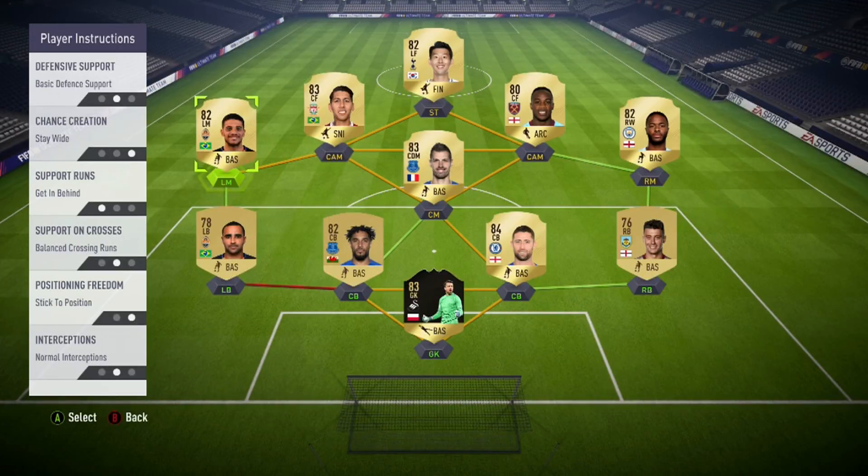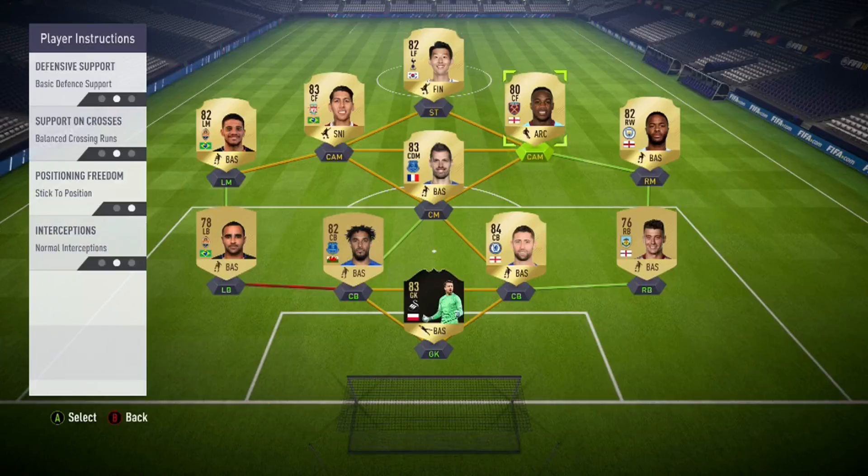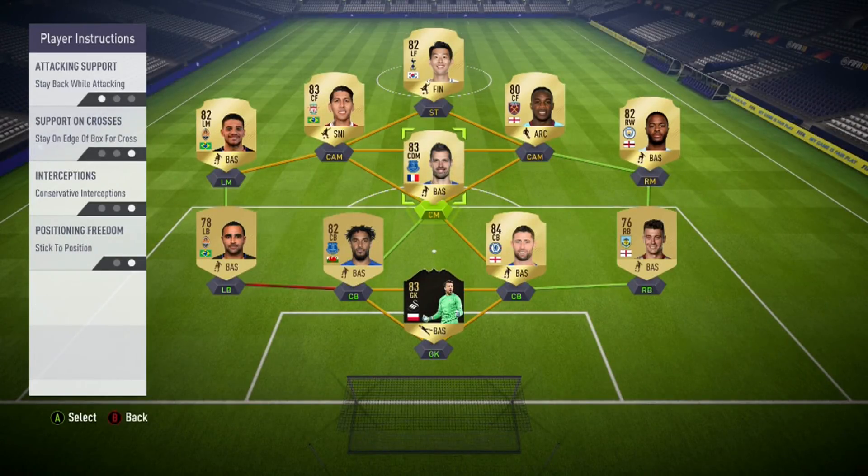On your left and right mids, you're going to want basic defensive support because you don't want them flying up the pitch all the time because, like I said, this formation can leave you a little exposed to the counter. You're going to want to stay wide and get in behind - this is very important on both of them. Stay wide, get in behind. We'll show you why in the gameplay, but the CAMs and the wingers are really what make this formation really overpowered against the AI. Play your instructions and send them in - you obviously want to stay back while attacking and also stay on the edge of the box. If you put them on stay on the edge of the box and they don't get into the box, they sit there, pick up any loose balls, but it also keeps your player further back for counter attacks.